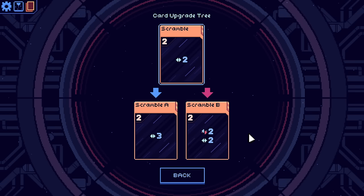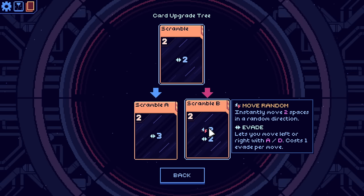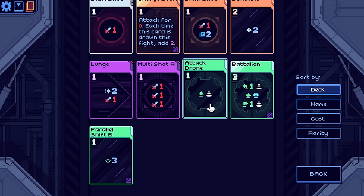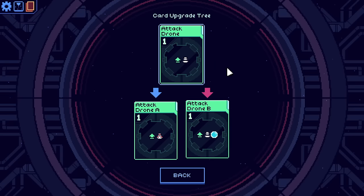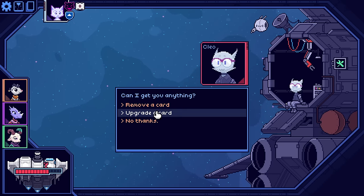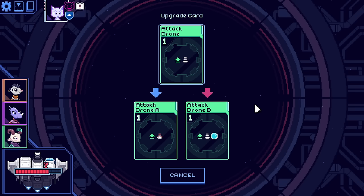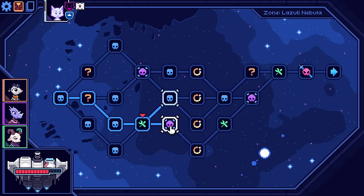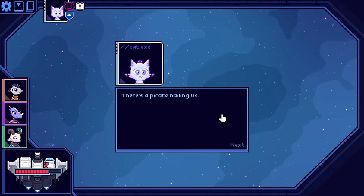Move two random spaces and then gain two evade - I feel like I'm going to need movement pretty bad. An attack drone that launches with a bubble shield - hold up, that sounds legit. So it can block an entire hit and stay alive. Seems very, very handy.